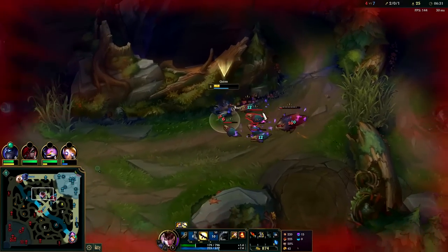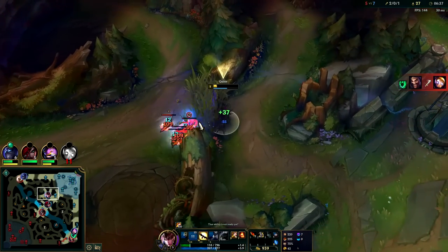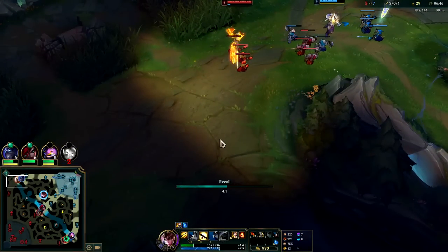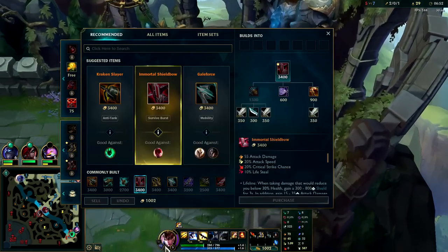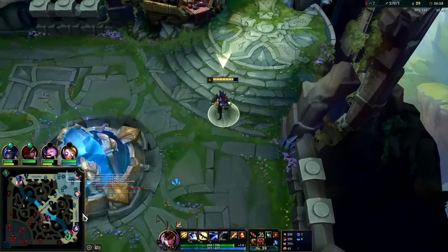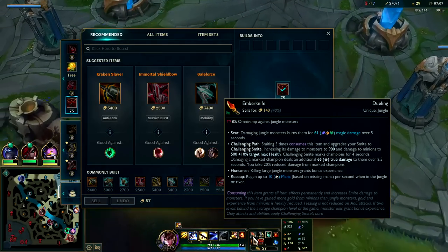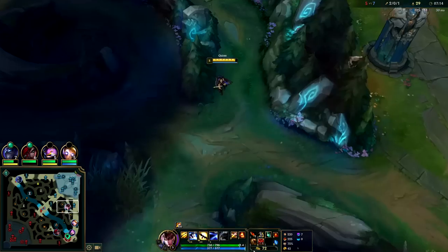He actually caught me off guard there — I didn't dodge that logically, it was just kind of muscle memory, not a logical juke. We need to reset, we're really low on health. First item rush: highly recommend going for Shield Bow. You normally don't want to rush Lifesteal as your first item after your tier two boots because your jungle item already gives you a bunch of Omnivamp versus jungle monsters.